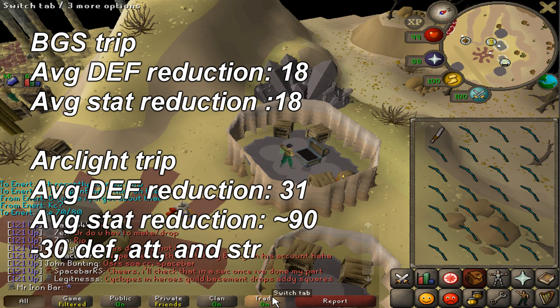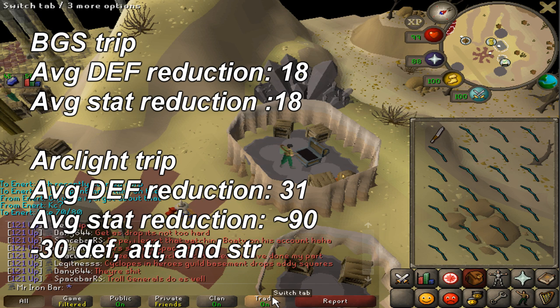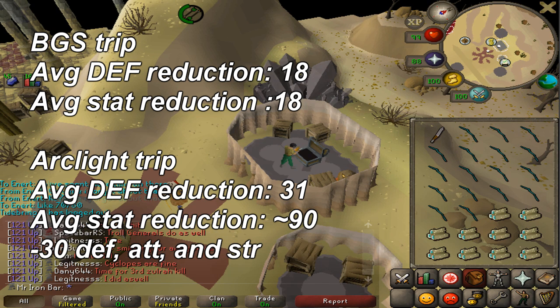So which is a bigger stat reduction — the Bandos Godsword or the Arclight? Clearly, a 90 stat reduction is way, way bigger than an average 18 stat reduction.